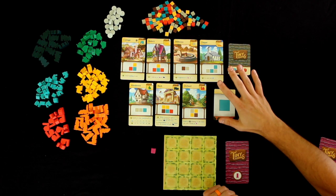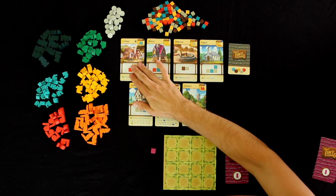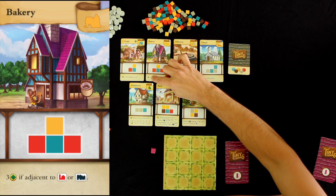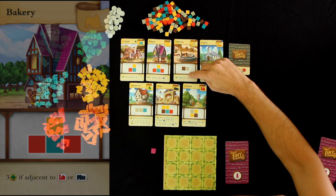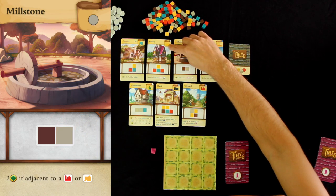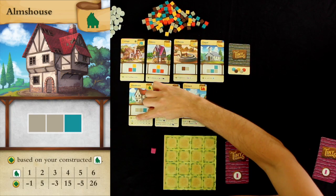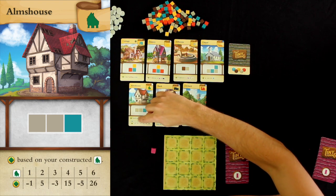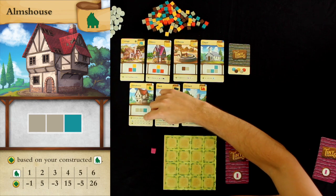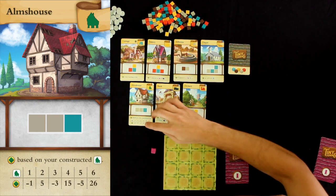Let's go over each building. Every bakery scores three victory points if it's adjacent to an orchard or a bank. Millstones score two victory points if adjacent to an orchard or a bakery. The almshouse is high-risk, high-reward: it alternates between negative and positive point values — negative one for one, five points for two, negative three for three, fifteen for four, negative five for five, and twenty-six if you have six. Pretty cool.